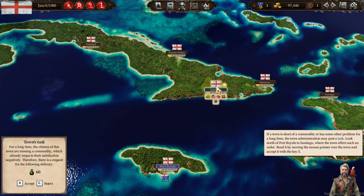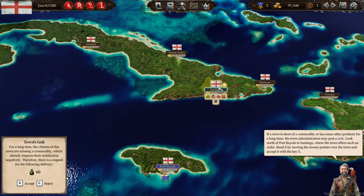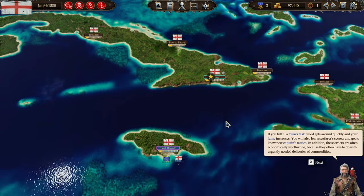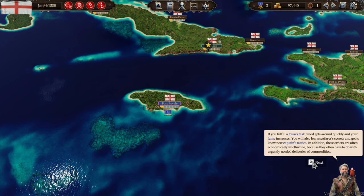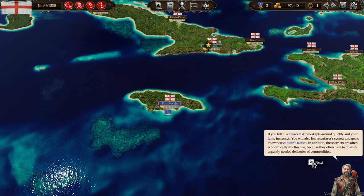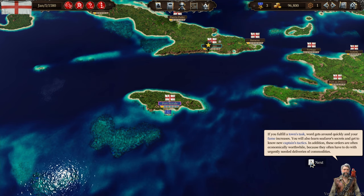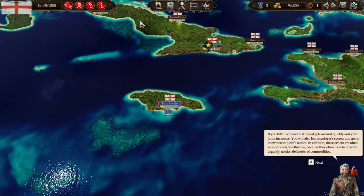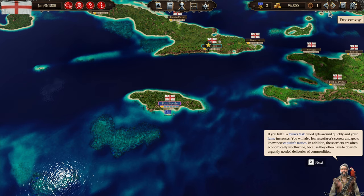How do I accept it? Every time I move the mouse down here to click accept, it disappears. Have I got to press X on the keyboard? If you fulfill a town's task, word gets around quickly and your fame increases. You will also learn seafarer's secrets and get to know new captain's tactics. These orders are also often economically worthwhile because they often have to do with urgently needed deliveries of commodities. The X and C thing — I just think it's a bit odd. Why not Q and E? For me, that would work better.